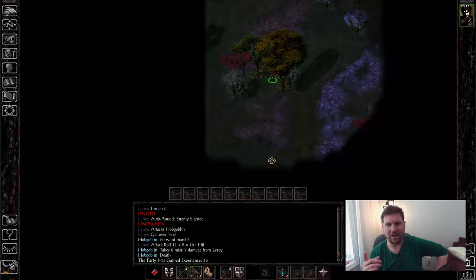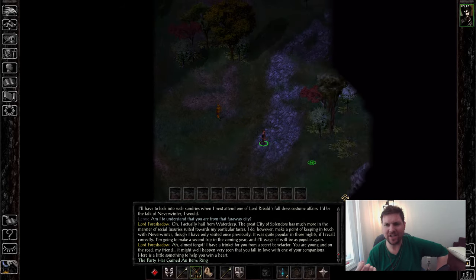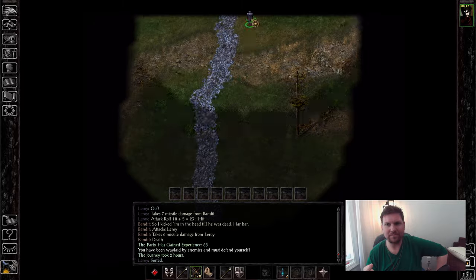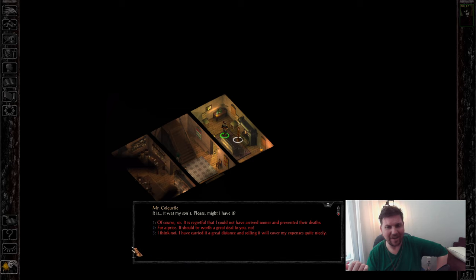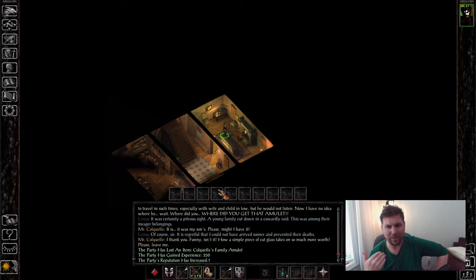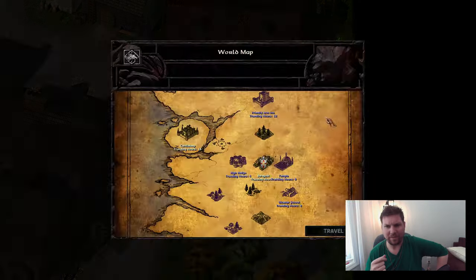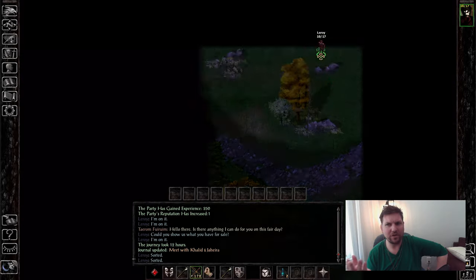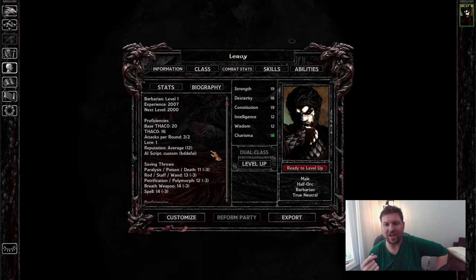I grab the Colquette family gem and then talk to Lord Foreshadow. Be nice to him — he gives you a ring that will immediately set your Charisma to 18, which is great. Sending your Charisma to 18 means you don't have to worry about having it really low when you build your character. Go over to Colquette, give him his family's ring back, then grab the Ring of Wizardry from the Friendly Arm Inn. 35 XP was all I needed to get up to level 2.